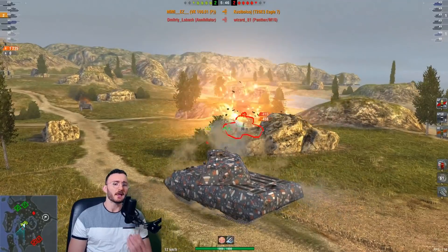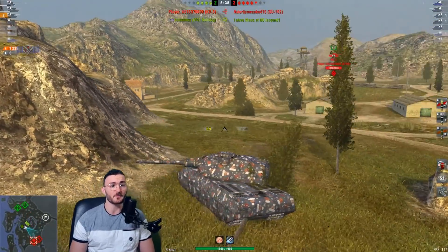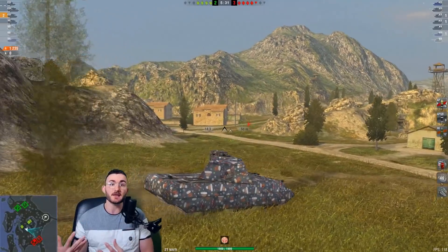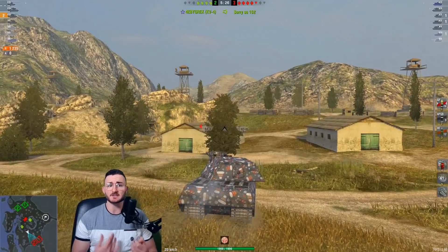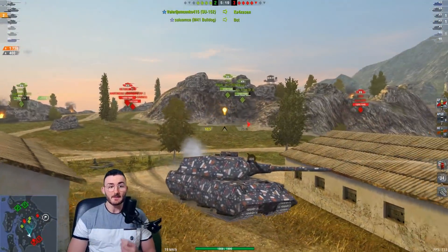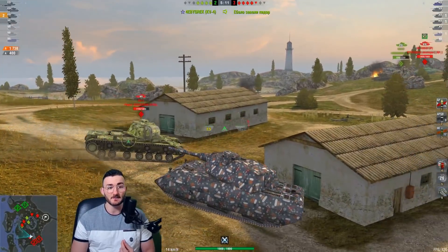He decided not to do that, and as you can see it's not a problem, because with his 440 alpha damage gun he can push through the defenses of his opponents. I kind of like how he's playing — he's not retreating, not waiting for teammates. He goes in through, and that's exactly what you want to do with the VK 100P, which is the line that leads to the Maus.